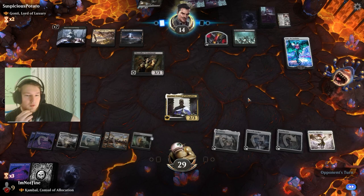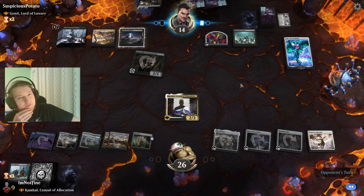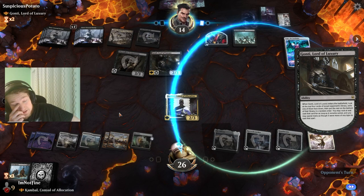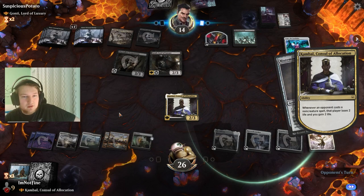Swing in, not blocking. You're gaining a lot of advantage from this Gonti, and that is the matchup where Kambal struggles — he doesn't produce value on his own. Against aggro decks the life gain is pretty strong, against combo decks he's pretty strong, and against Niv-Mizzet control style decks he's good. But not necessarily against this Gonti style.